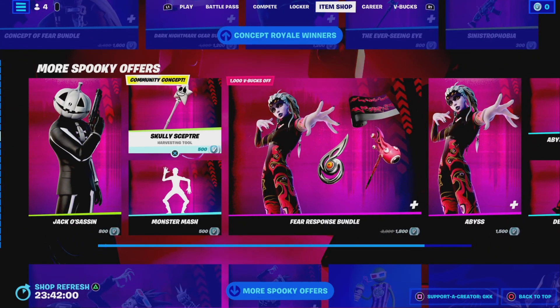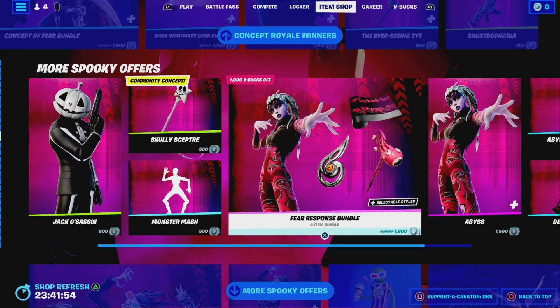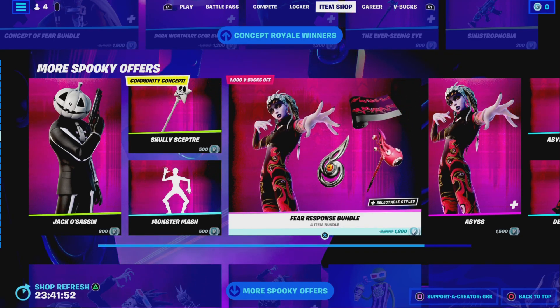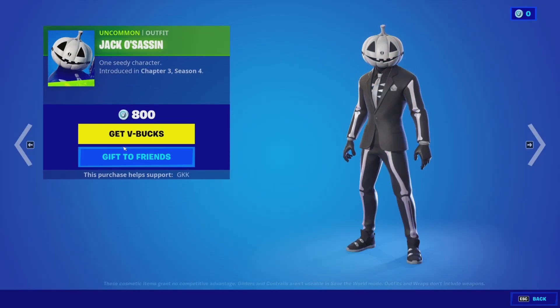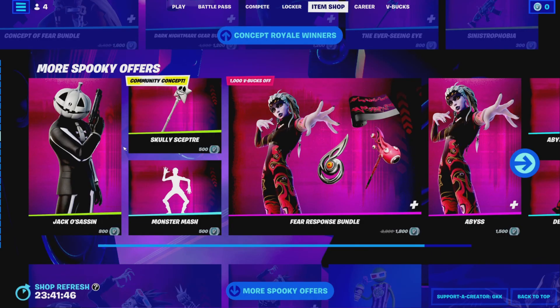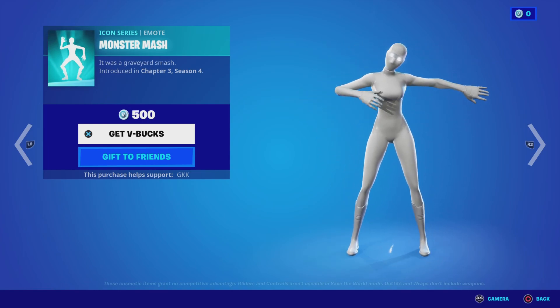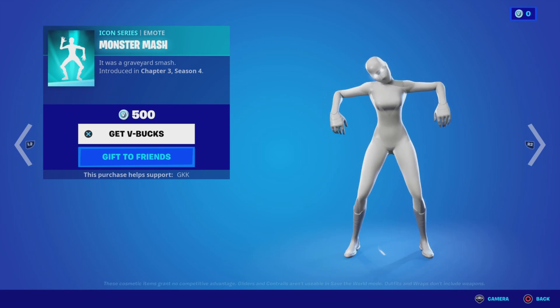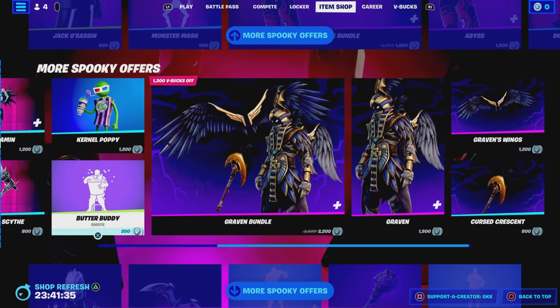Got all this in — got the Disguise kit from yesterday. We've got a Dracalor Assassin outfit and we've got Monster Match. So we've got all these in the item shop as well.